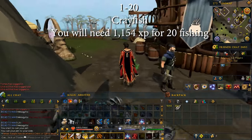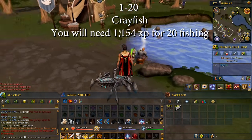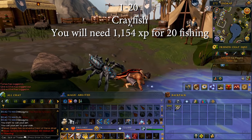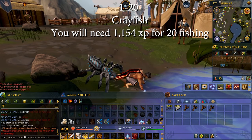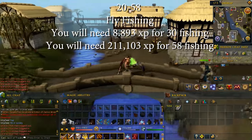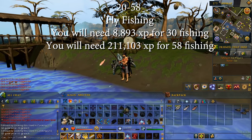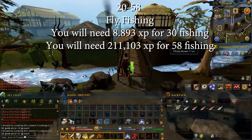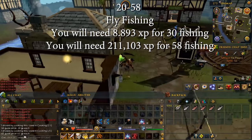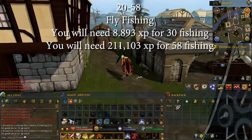From levels 1 to 20 you will be fishing crayfish, which gives around 6–10k XP per hour. You will need 1,154 XP for level 20 fishing, and this should take around 10 minutes if done efficiently. From levels 20 to 58 you will fish trout, giving around 18–20k XP per hour. You will need 8,893 XP for level 30 fishing, taking around 25 minutes. At level 30 you can fish salmon and gain around 35–55k XP per hour. You will need 211,103 XP for level 58 fishing, which should take around 5–7 hours. In total, getting from level 20 to 58 will take around 4–8 hours.